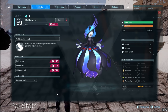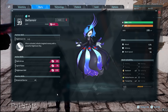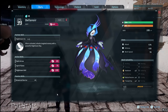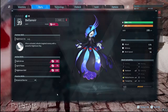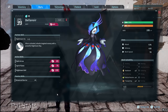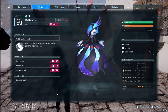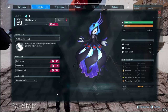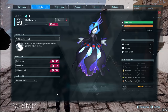Starting off, this new pal Bellinor is a dark type pal, so dragon type moves will be most effective against it. From what I noticed in both the normal and hard versions, all of its attacks are dark type moves, so dragon types should hopefully take less damage from those as well. Try to stack your team with as much dragon types and dragon damage as you can.